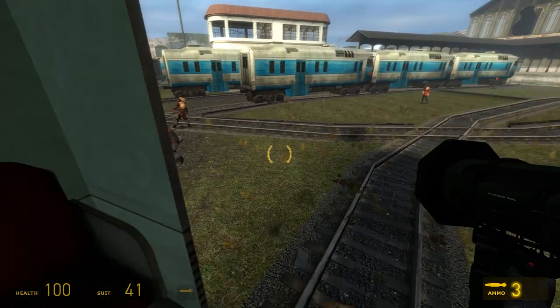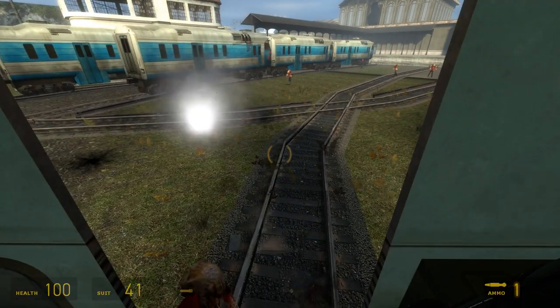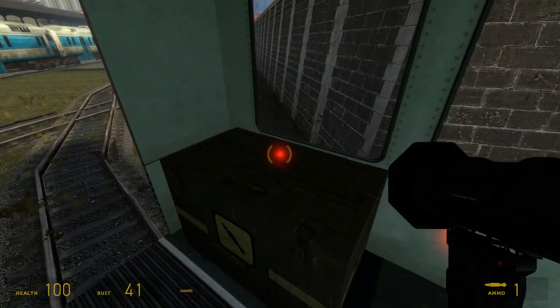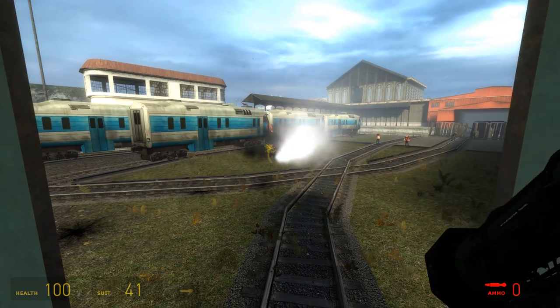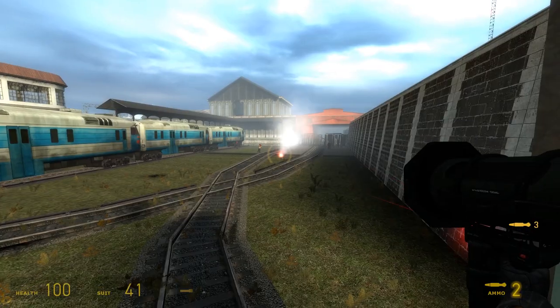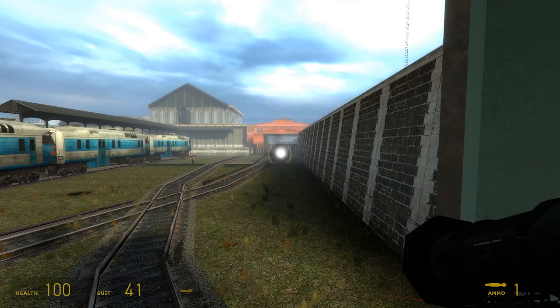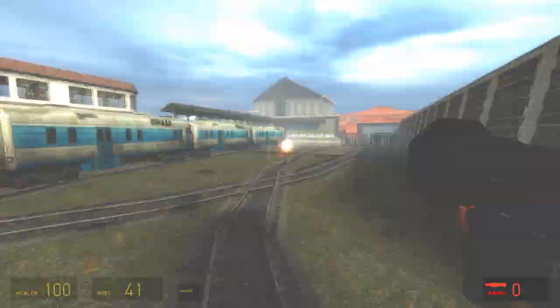Today we are having a look at a location that was heavily altered in the final version of Half-Life 2 Episode 2, and a puzzle including a vehicle that was completely removed from the game. We got to know this stage of development in the recent leaks, so this is fairly new content. Let us first have a look at how this area looks today in the finished game to be able to compare it better to the old development version.